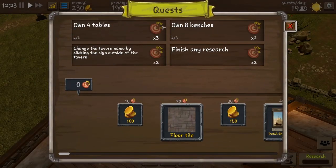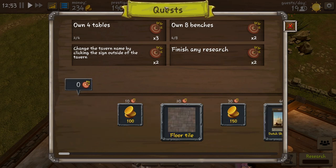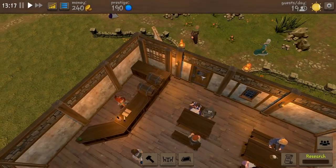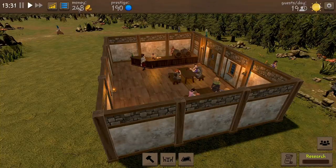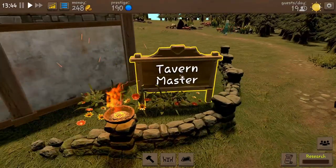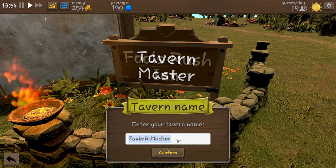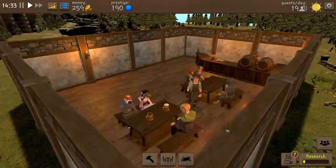Over here we've got the quests that we can do — these give us extra bits and pieces. You can see it's coins, various bits of decoration, recipes as we get further up, additional staff and things like that. So basically by completing these quests, we move this target forwards and then we can collect those as and when. At the moment our tavern is pretty dull. But what I will do first is I'm going to rename our pub. Welcome to the Fool's Rush Inn. I know — I love a good pun.